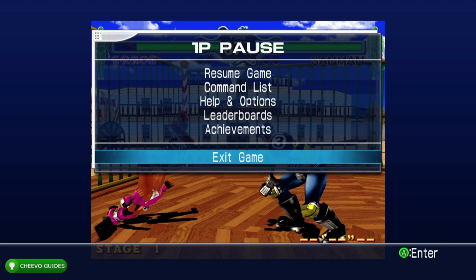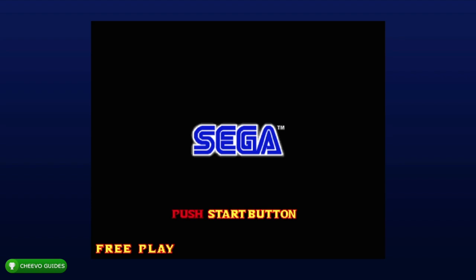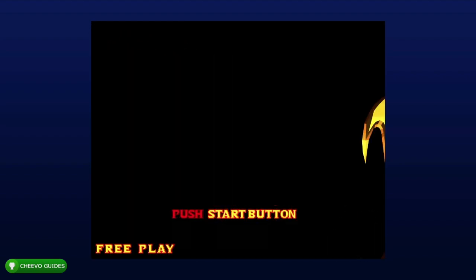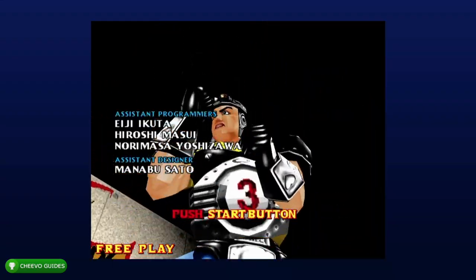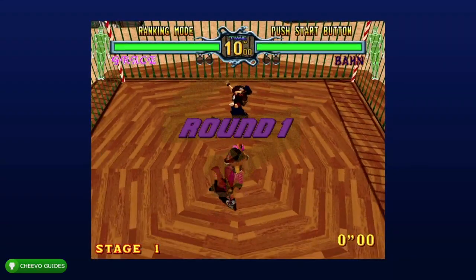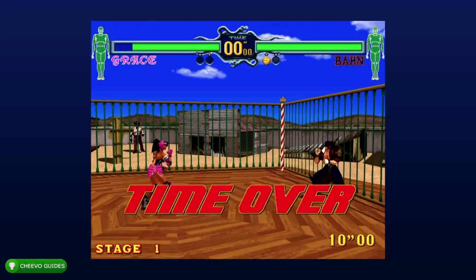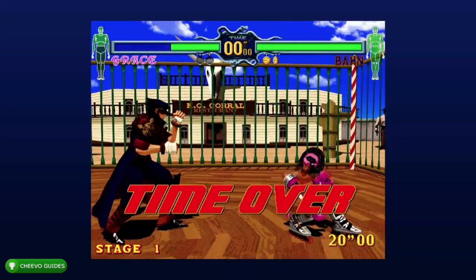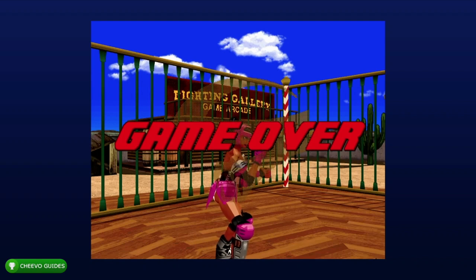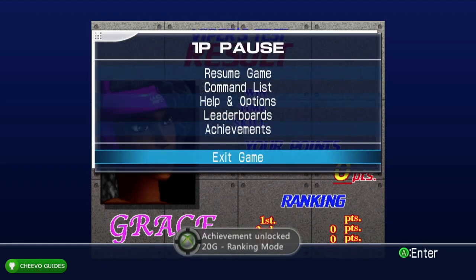After that press start, go to exit game, then start up arcade mode again. Make sure the difficulty is on easy, round count two, and time limit 10 seconds. Now we want to enter attract mode again — hold X and then press A at the settings screen. You'll know you did it right if the credits show at the intro sequence. Once you're in demo mode, hold left trigger and then press start to activate ranking mode. You'll know ranking mode is active because it'll show on the upper left side of the screen. Finish both rounds and once your ranking mode match is over you're going to pop your achievement for ranking mode at the result screen — worth 20 gamer score.